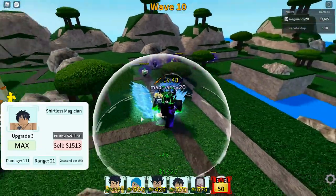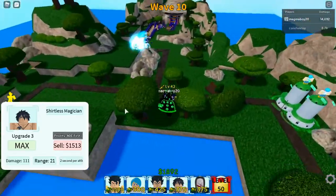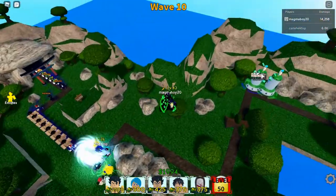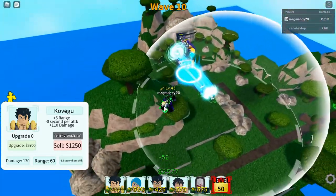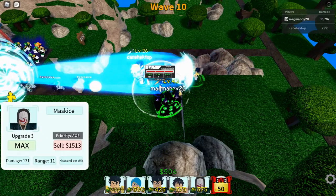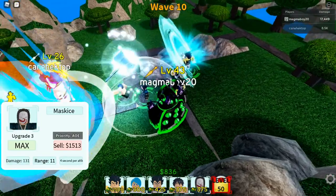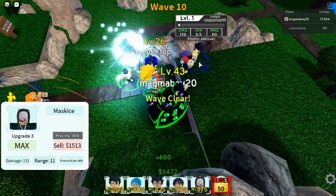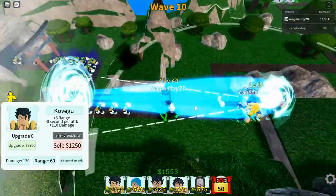It freezes — that's very nice. I'm gonna upgrade this guy — Kobeku, aka Gogeta. Actually I'm just gonna upgrade my Mask Eyes. Max is free as well. He's AoE, so he can freeze enemies — I think he can freeze them. That's pretty good. We haven't really gotten that far yet. How many Gogetas can you place? I'm just gonna test that out.